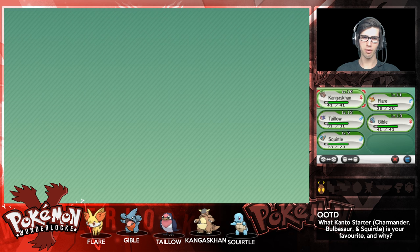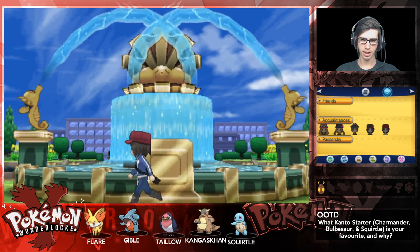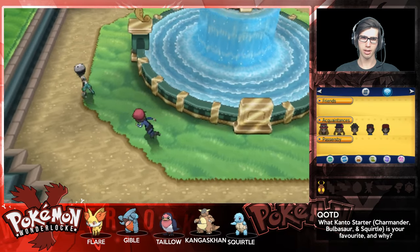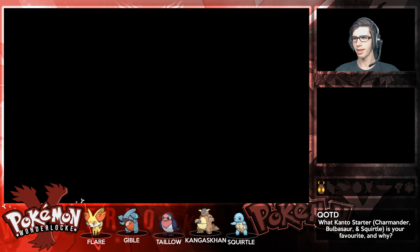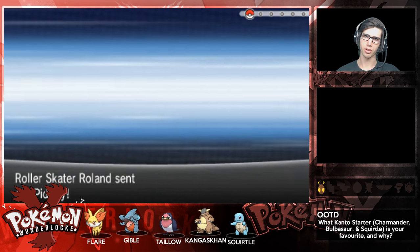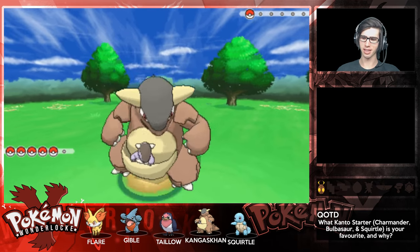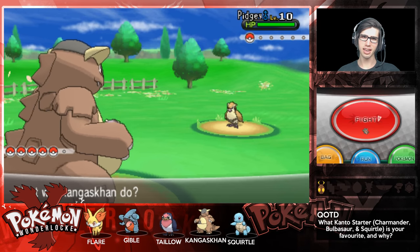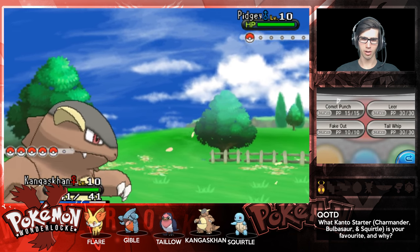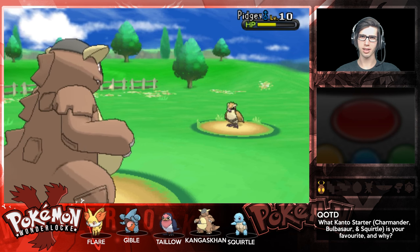So that is the party we're rocking right now. In today's episode we're going to try and make our way towards Lumiose City. There are a lot of trainers on this route, so we're going to fight our way through and make our way to Lumiose City, then head to Professor Sycamore's lab and choose our Kanto starter which we will be Wonder Trading off. It is a gift Pokemon, so that counts as a gift encounter. Let's experience what Route 4 has in store for us.